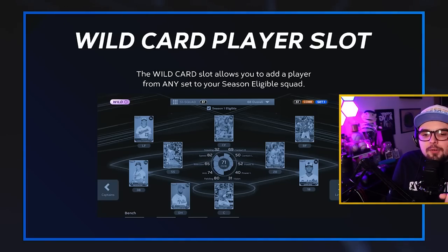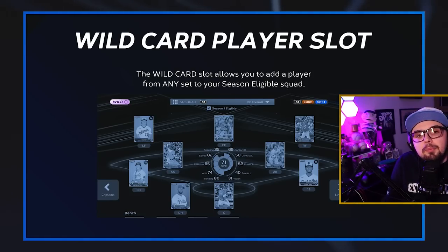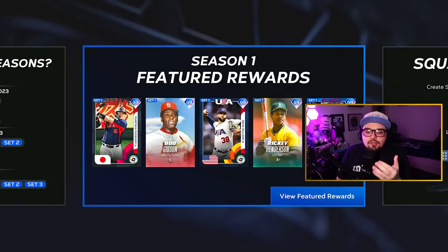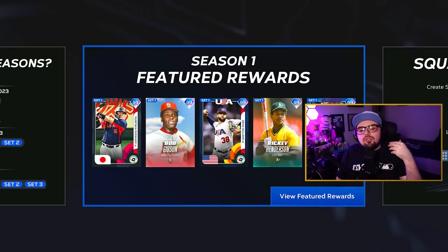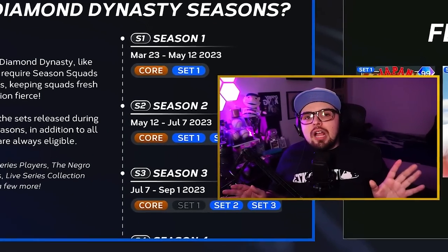You can use one player from an ineligible set as a wild card — you can change it whenever you want, so you can still use that one player you really like from a previous set. This changes the dynamic of Diamond Dynasty, as there are lots of 99 overalls that aren't the hardest cards to earn. You'll be working towards getting these 99s throughout each set and they'll eventually phase out in July. Your cards don't disappear, and you can still get most cards available in certain programs after the fact.